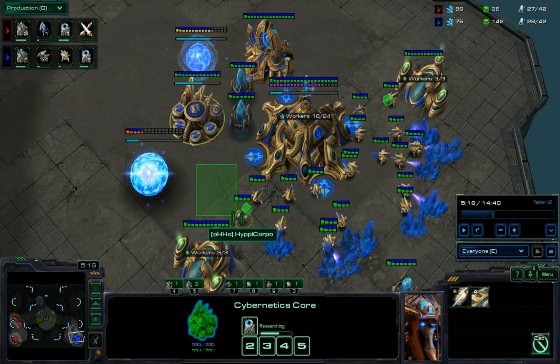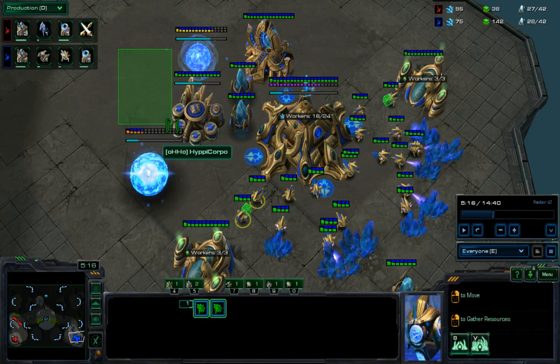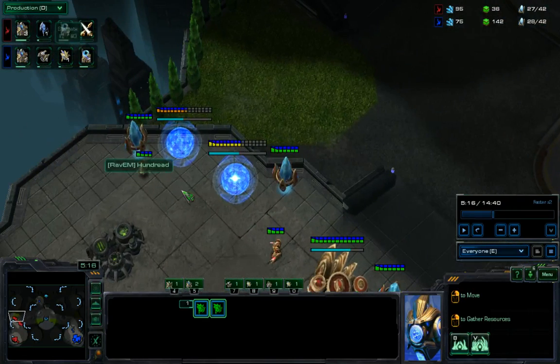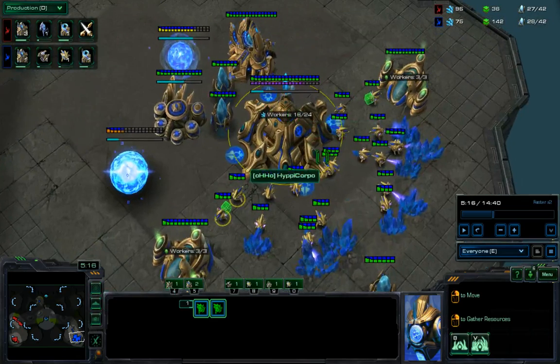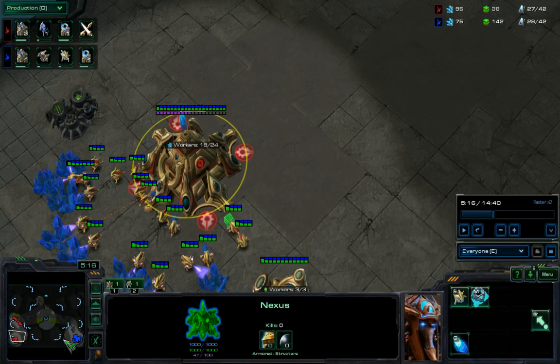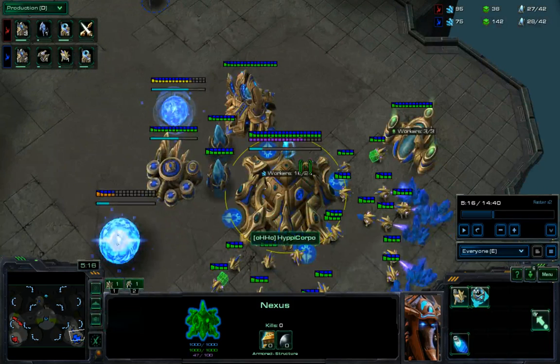We notice that the stargate — and this is about building placement — it can't be too close or it will start to block things. He's being forced to create some awkward lines with his buildings. These kinds of building placements that leave one-by-one blocks or little awkward corners are really something you should try to avoid as a Protoss player. The other big thing, and this is a sign of gold league play — somebody paying a little less attention to their macro — we have 47 energy on Hun Dred's nexus and 77 energy on Hippie Corpo's nexus.